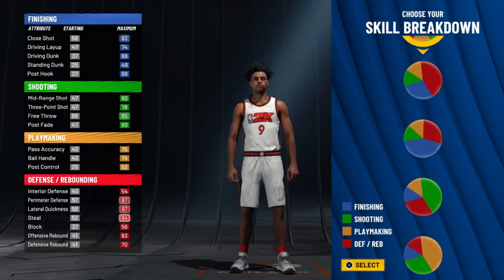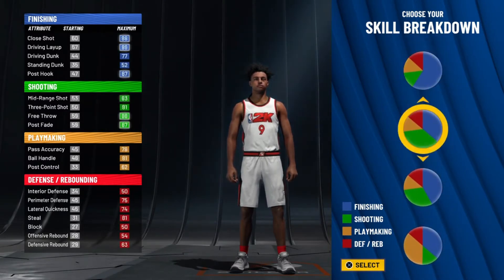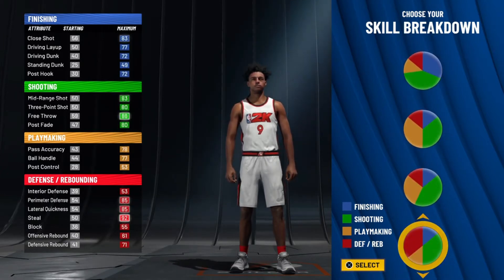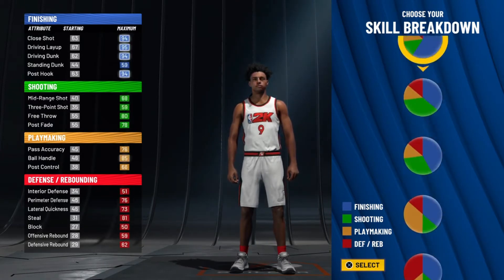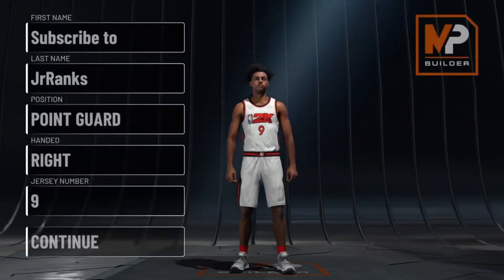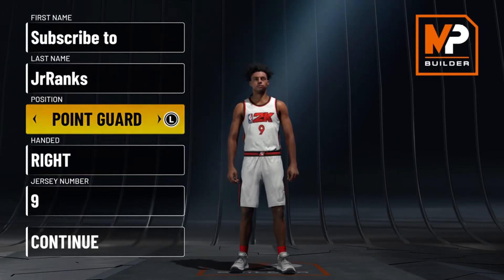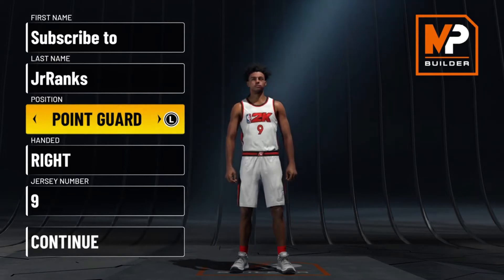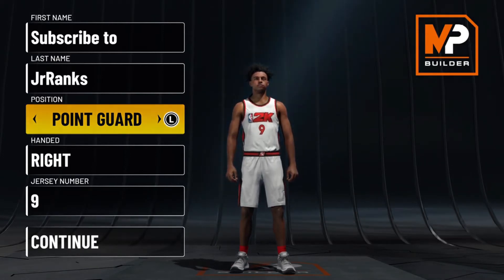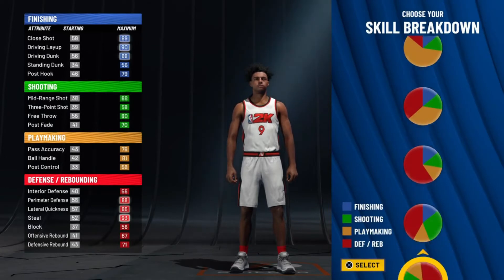Today I'm going to be trying to make the perfect build on current gen. On current gen there are specific set stats, so I can't set up the stats myself — I have to find what I think is the perfect pie chart. I'll go with point guard because the majority of the community makes point guard builds, and nine times out of ten when someone's looking for the best build, they're looking for the best point guard build.